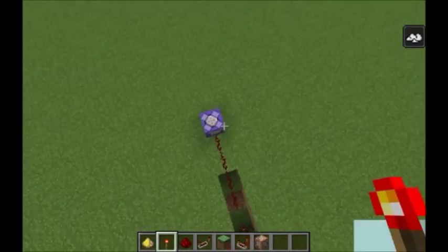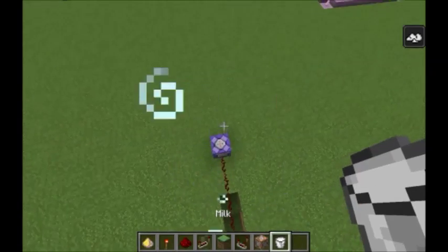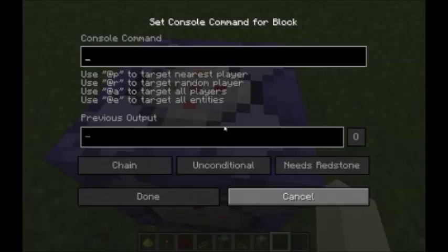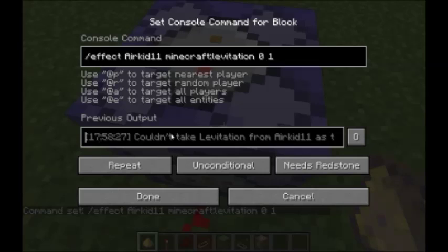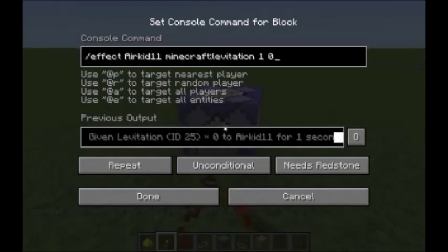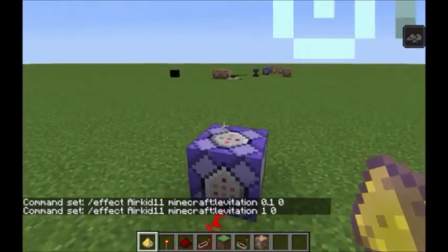There's one problem: I still have levitation. The effect command doesn't have parameters to limit it, so the levitation persists. I'll have levitation until 30 seconds run out or I drink milk. I need to change the parameters — this is 0 and 1. That doesn't work. Let's change it to 1 and 0. Boom — it's constantly switching from 1 to 0. Switch off and then I fall. I tried 0.1 but that's not a valid number, so switch it to 1 and you fly like that.